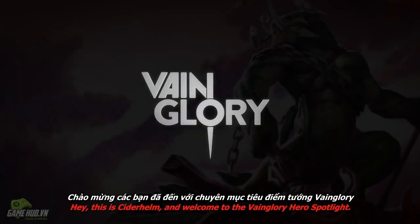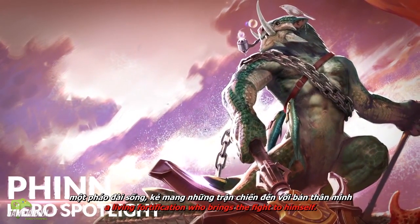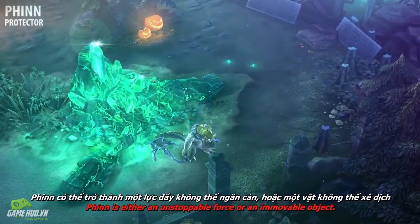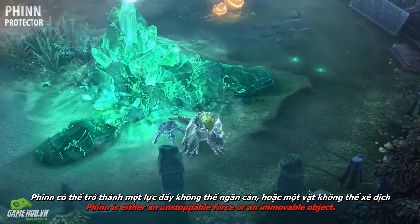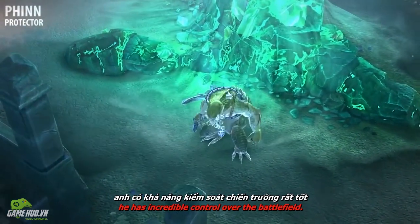Hey, this is Ciderhelm and welcome to the Vainglory Hero Spotlight. Today we're looking at Finn, a living fortification who brings the fight to himself. Depending on your frame of reference, Finn is either an unstoppable force or an immovable object. Though his movement is slow and deliberate, he has incredible control over the battlefield.